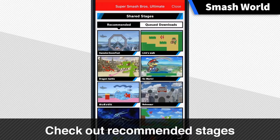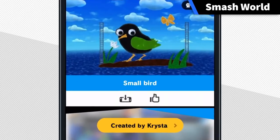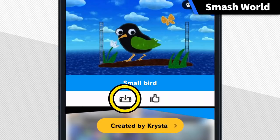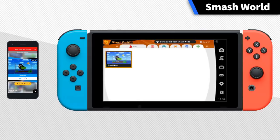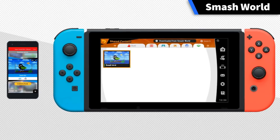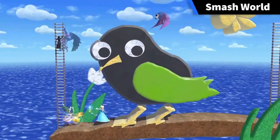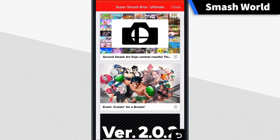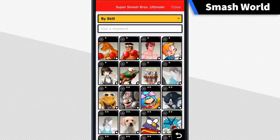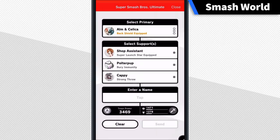Recommended stages can be viewed in one place. If you find some you like, simply tap the queued downloads button. The next time you start up Super Smash Bros. Ultimate, you'll be able to download them to your system. You can also check in-game notifications here, or create a new Spirit Team by using Spirits in your collection.